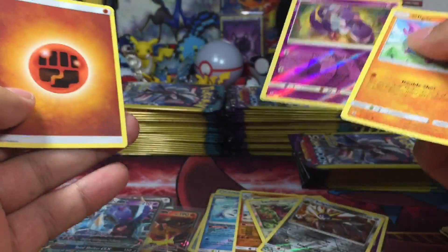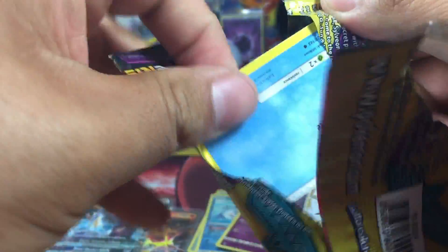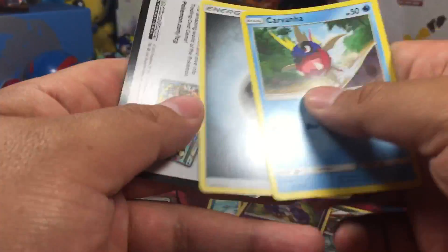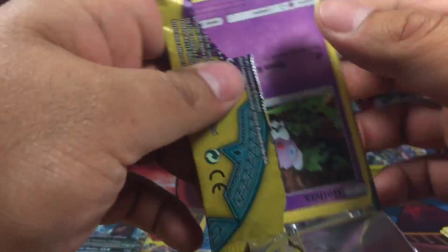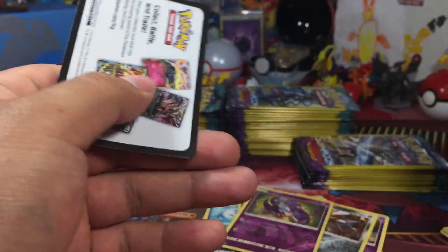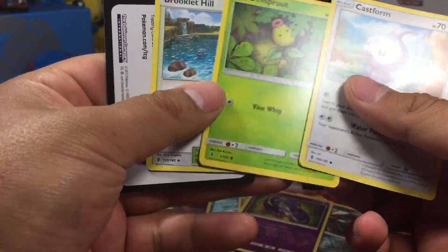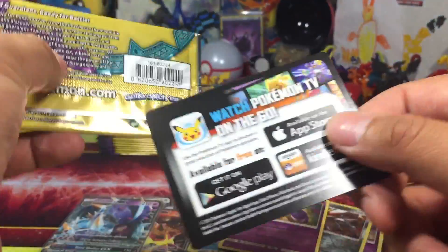We've got a reverse Oricorio — I think that's a second reverse Oricorio, what is up with that? Carvanha, Alolan Sandslash — I'm assuming that was a rare, it looked really cool. PanChamp's always prancing around doing his march. Delphi Sprout, Rock Ruff. There's your Pokémon Watch — check the app out.